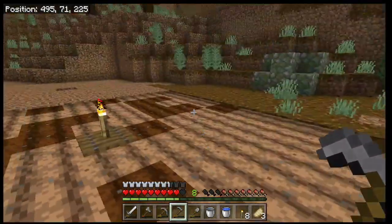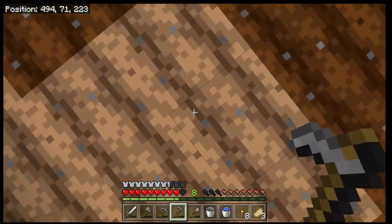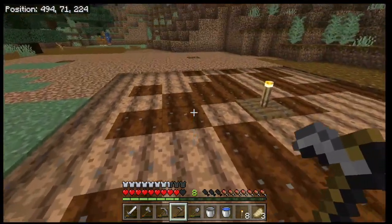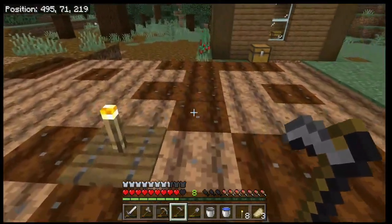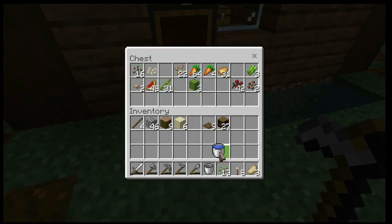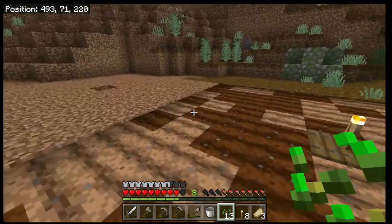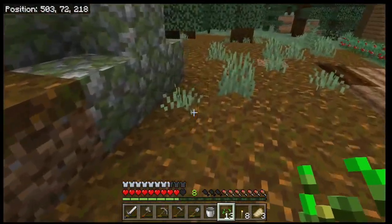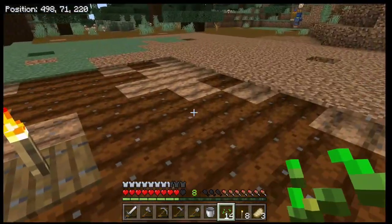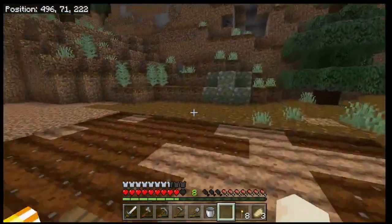The water reaches four blocks out in every direction, making it farmable land. The plots will never disappear unless you jump on them — if that happens, just re-till. The next thing we want to do is get some seeds. We're going to start with regular wheat seeds. Wheat seeds can be gathered from farming wheat or breaking grass — you can find them anywhere.